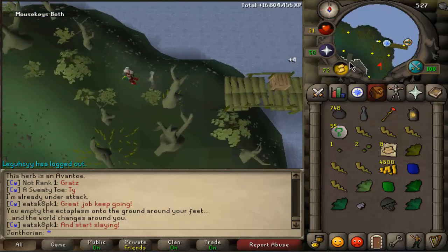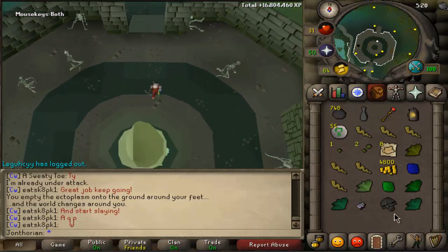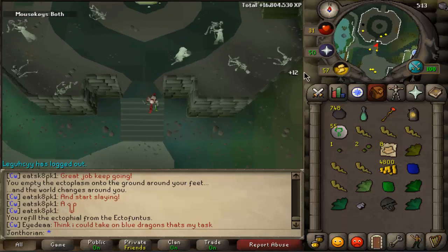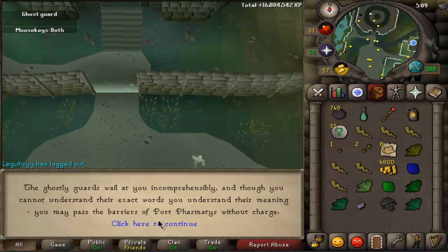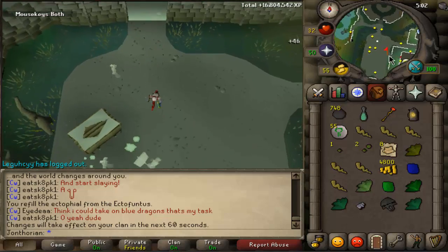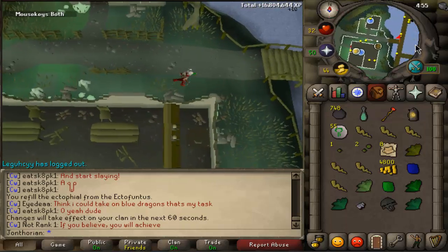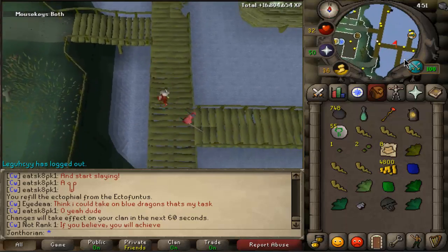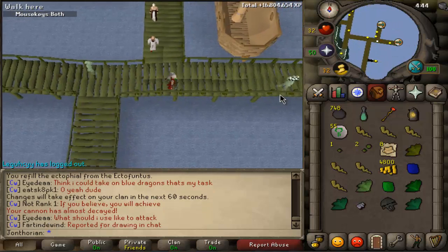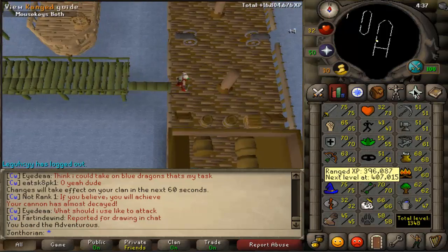I've decided that I want to get 70 range by killing Cave Horrors, because I will get a bunch of Black Masks along with Clue Scrolls. My Cannon is killing more of them while I'm here. I did Ghosts Ahoy, Pirate's Treasure, Zogre Flesh Eaters, Rum Deal, and Cabin Fever. So now I'm just working on camping these to get 70 range.